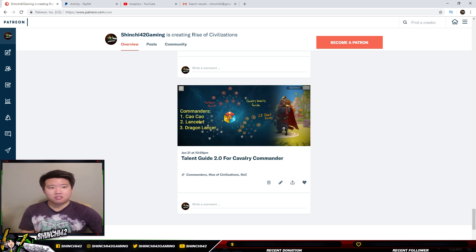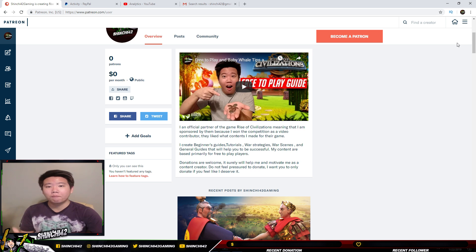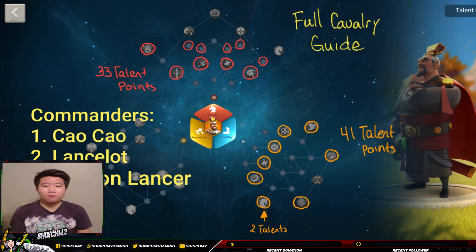If you want to become a patron, it would really help the Shinchi42 community and help me as a content creator to produce more content for you guys. Here is another talent guide — the full Cavalry Guide — which focuses on the moving speed of the cavalry. It's up to you whether to use this since it's a strategy game. Note that I wrote 41 talent points total but it's actually about 42, so you can reduce some points in Swiftness to properly maximize your talent allocation.